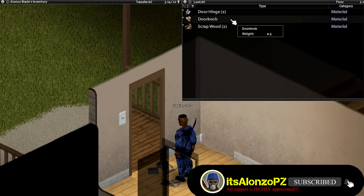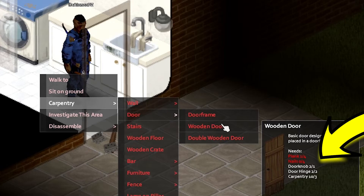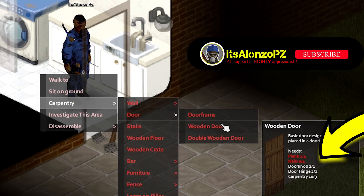After you got the doorknobs, you can go back to your base and build the door using the doorknob you just recovered. Doing that will allow the key to lock and unlock the door because it's assigned to the doorknob used to build the door.